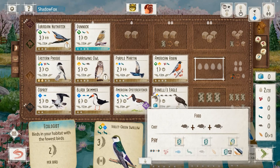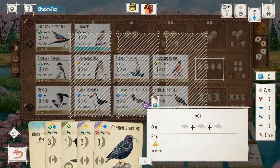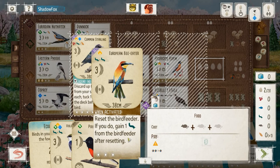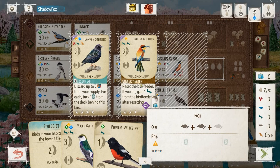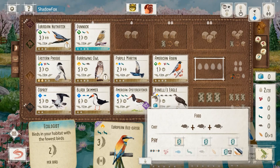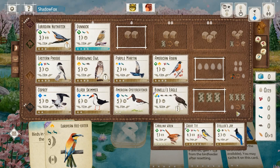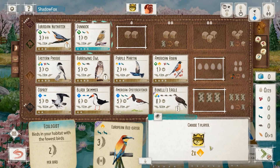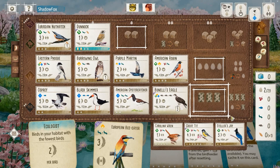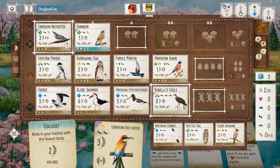I deliberate about what cards I actually want to tuck. I consider the Bee Eater — probably not at this point in the game, it's not going to do too much for me, and that double worm cost is a pain. It is a cavity nest for the round four goal, but so is the Swallow. I decide to tuck the Swallow — at this point in the game, it's not going to score me enough points once I get the two worms to play it. We pick up two eggs from the Dunnock. We do win this round goal thanks to Bonelli's Eagle.